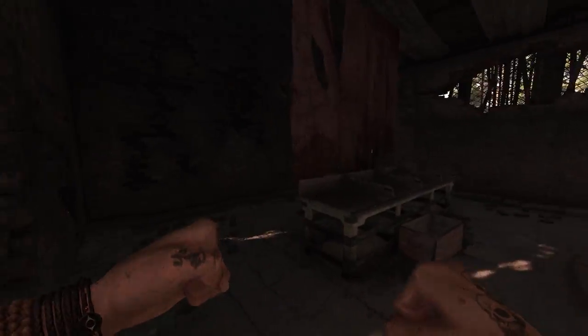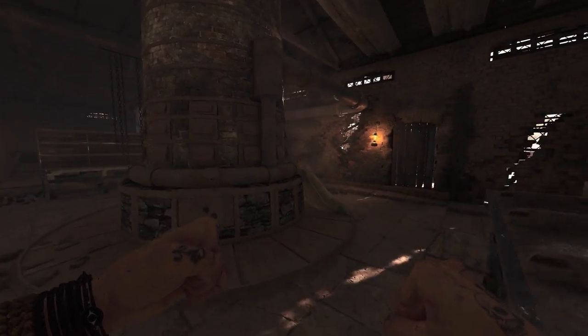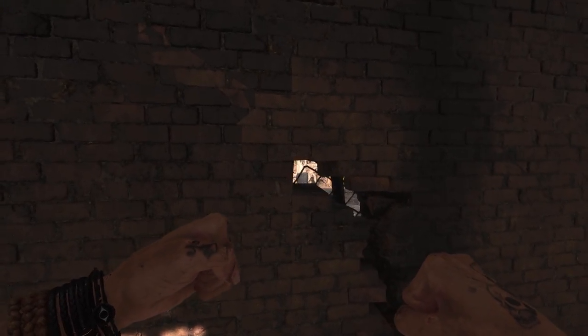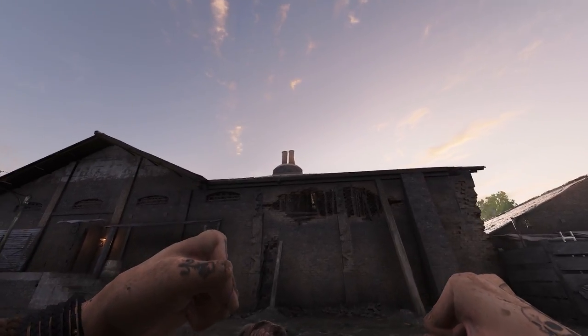Going back into the interior, there are two additional spots in this room. On the northernmost wall, you can see another opening that allows you to see towards the mounds outside. Just above it is a great spot to throw explosives into that interior room as well.